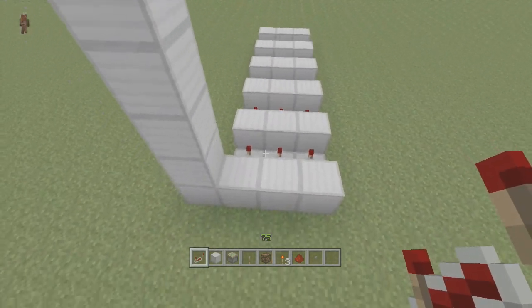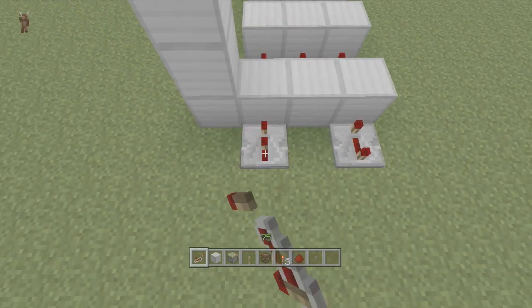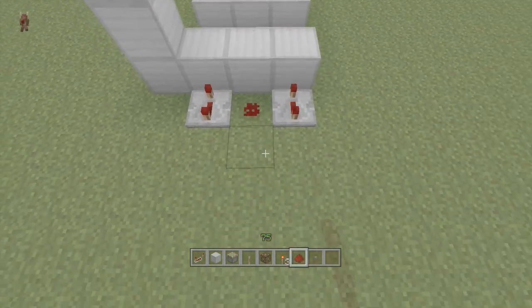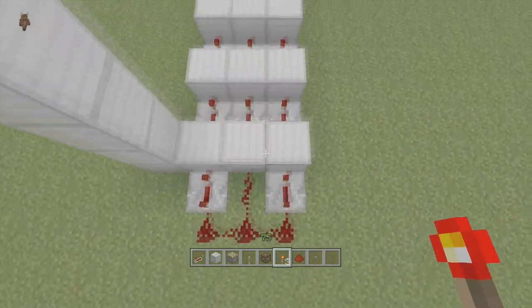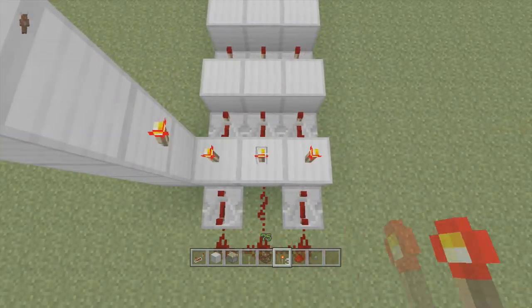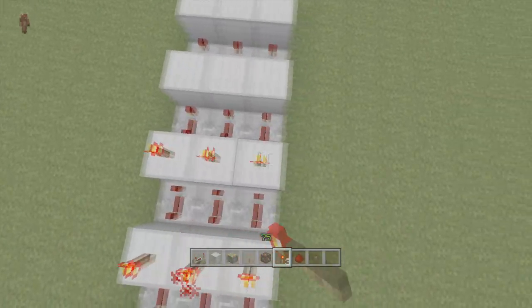And then at the beginning, the first repeaters — you're going to only have two of them on both ends set to four ticks delay. And then we're going to hook redstone right up into the middle and to the two repeaters. Now we're going to put torches along all the tops of these — like so.